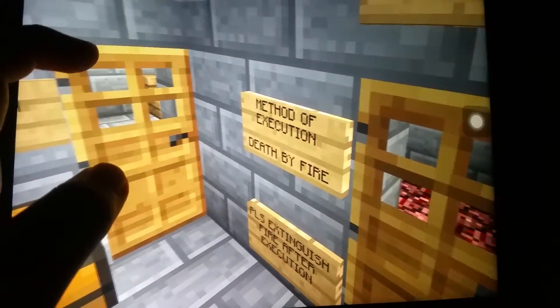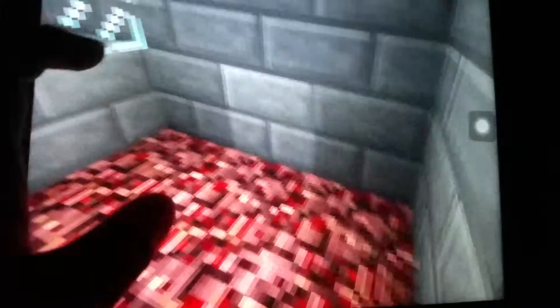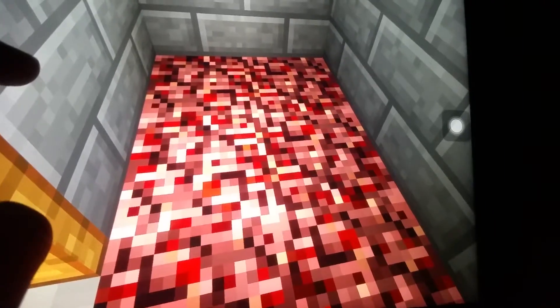This is where the person on death row will be executed — by fire. They must extinguish the fire after each execution. That's the witness area, and this is where the guard places the inmate and sets the nether rack on fire.